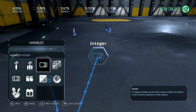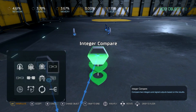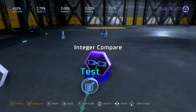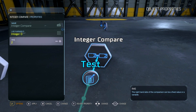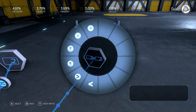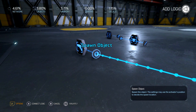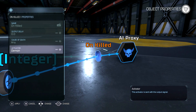Then we need an integer compare. Swap this out for integer. We're going to set it to 2 — you can set it between 1, 2, or 3, I'm going to do 2 just because it's in the middle. And when it equals that, then it will drop that item. Make sure this is set to demon, by the way, otherwise it won't work.